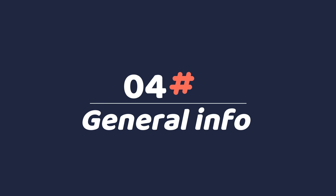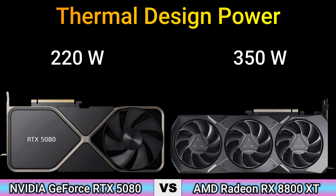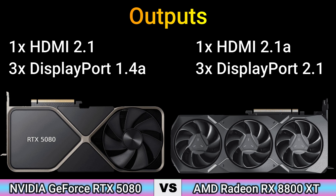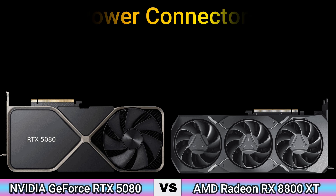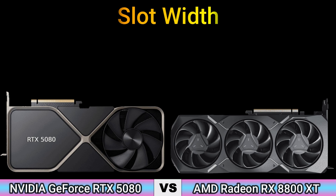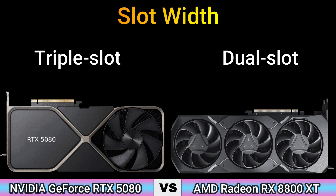Part 4: General information. Thermal design power: 220W and 350W. Suggested PSU: 750W and 550W. Outputs: 1x HDMI 2.1, 3x DisplayPort 1.4a and 1x HDMI 2.1a, 3x DisplayPort 2.1. Power connectors: 1x 16-pin and 2x 8-pin. Slot width: triple slot and dual slot.